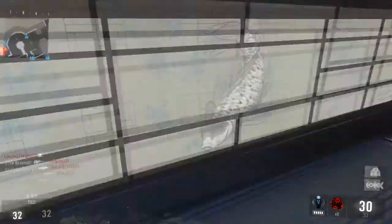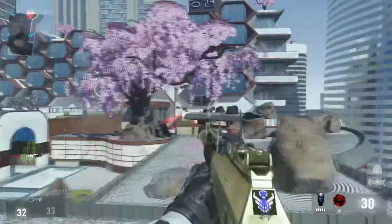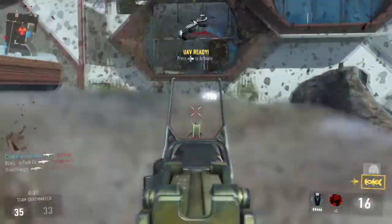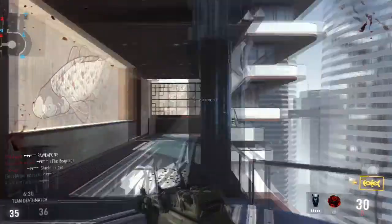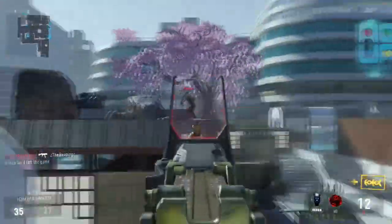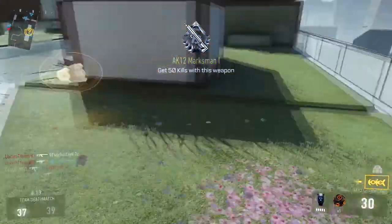On this one, I have the Red Dot Sight, which on the normal AK-12 you don't need, but the AK-12G's iron sights are different and worse, in my opinion. They're the Call of Duty Ghosts iron sights of the AK-12, and I personally don't like them anymore. I was okay with them in Ghosts back when I played Ghosts, but now they're not so good.